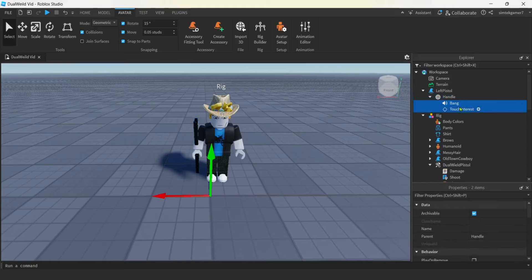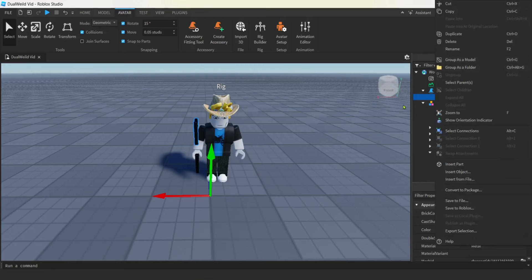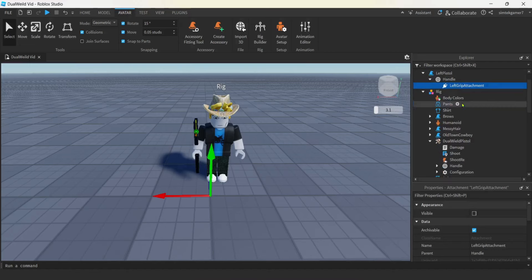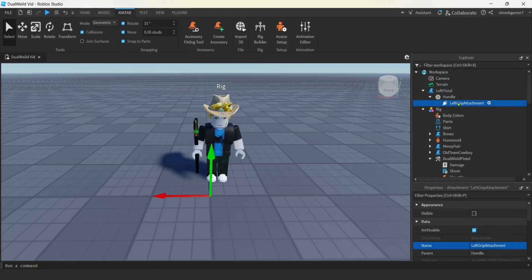On the handle, hit the plus and add an Attachment. The attachment needs to match the attachment on his left hand — we're going to use the Left Grip Attachment. Let's rename it: 'LeftGripAttachment'. When you put the accessory on the humanoid, it looks for the matching name on the character. Go down to the left hand — there's Left Grip Attachment. Spelling matters here, so I'll Control+C to copy it and make sure it's spelled the same. There we go — it'll match up.